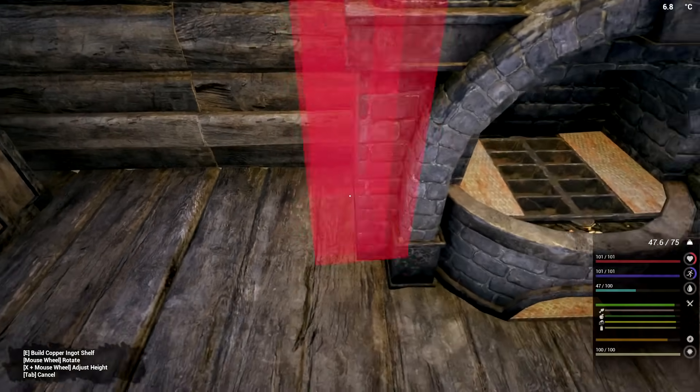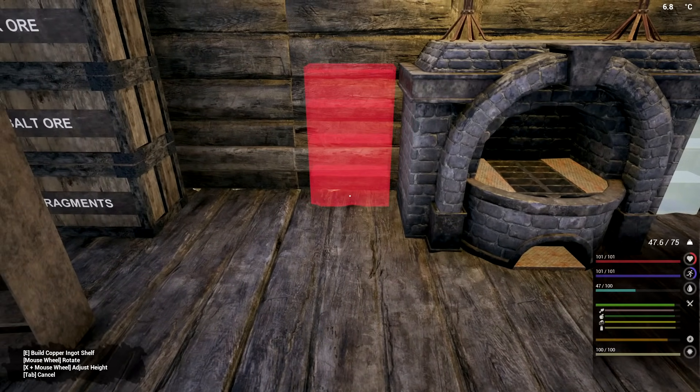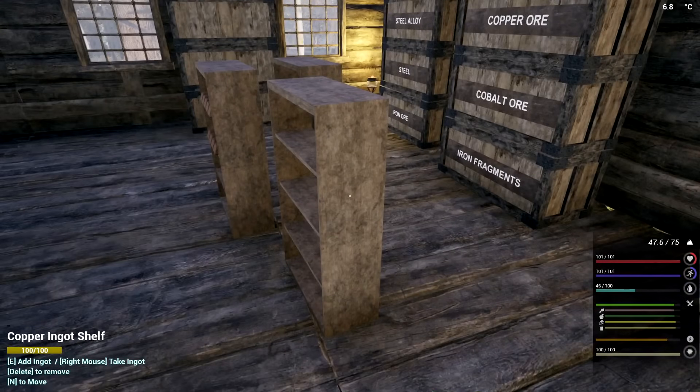Maybe I'll turn back on the stoves now. I love that I can see the items now - before it was always a blur when you move these things but now we can actually see what they look like, and that makes dropping them a whole lot easier.